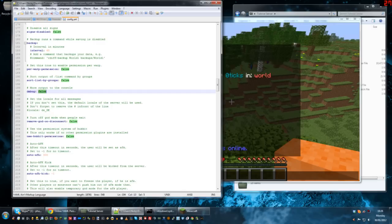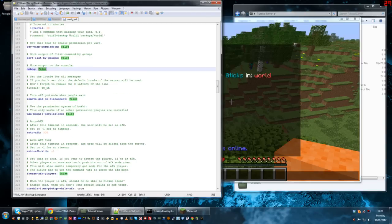Debug — generally leave this to false. You'll only want to enable this if you're experiencing a problem. All it does is output debug information to the console to help diagnose a problem. Leave that at false unless you're experiencing problems. Remove god on disconnect — when you enable god mode, if you disconnect and reconnect you'd still have god mode with the current config. If you set that to true, every time somebody disconnects and reconnects they have to re-enable god mode each time they log on.